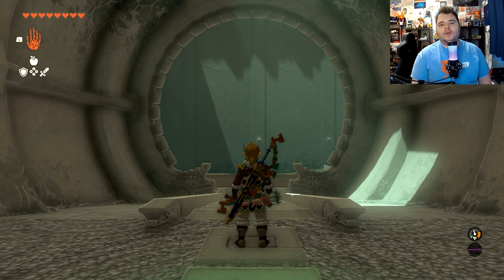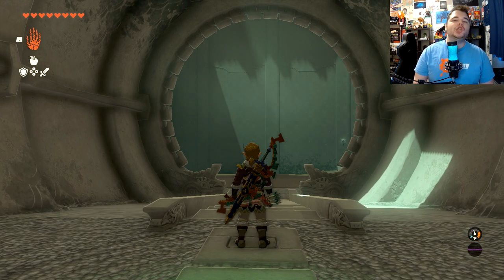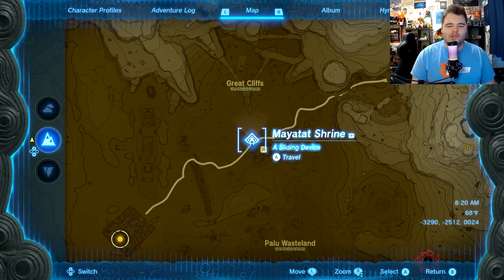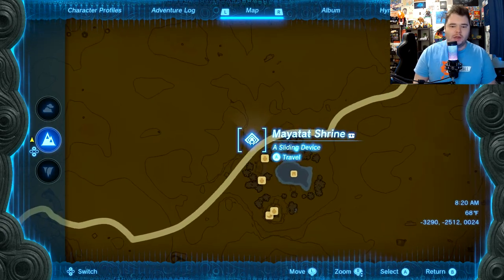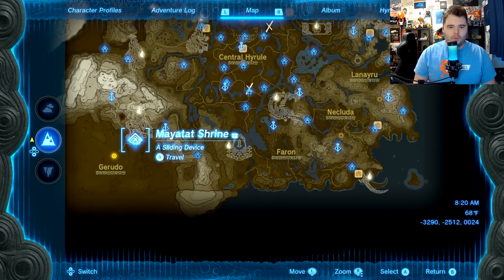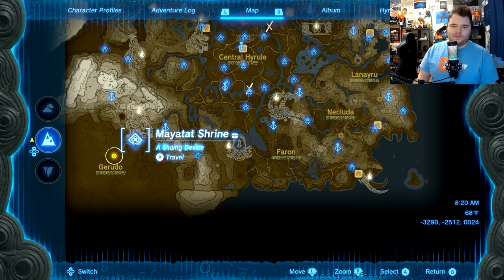Hey, it's me GV, and welcome to another Shrine Guide for the Legend of Zelda Tears of the Kingdom. Ladies and gentlemen, this one is going to be the Mayatot Shrine — a sliding device — and it is located right next to Kara Kara Bazaar, way to the southwest of central Hyrule.